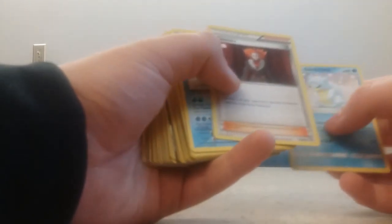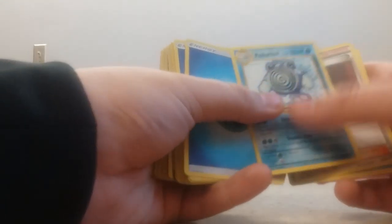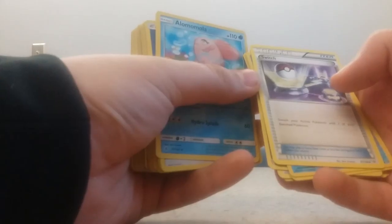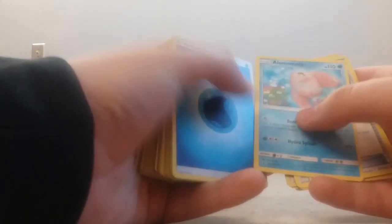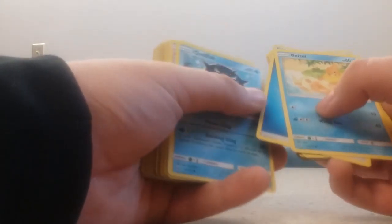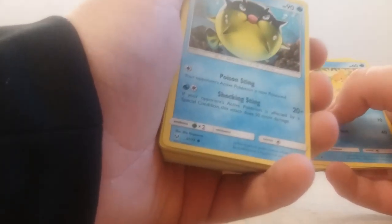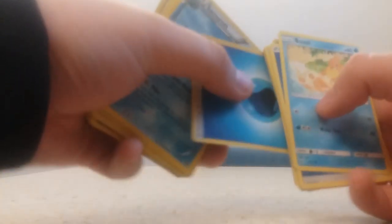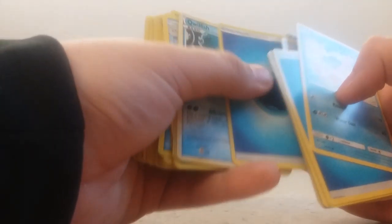Let me get my first deck. My first deck I have a Sandshrew, a Lysander, a Poliwirl, Water Energies, a Poliwag, a Switch, Water Energy, Barbroach, Breezel, Quillfish — I like Quillfish because for one Energy your opponent's active Pokemon is Poisoned, which is really cool — Floatzel, Upside Down Water Energy, Simrat, Duat, Water Energy.